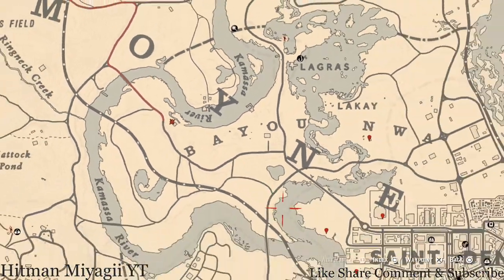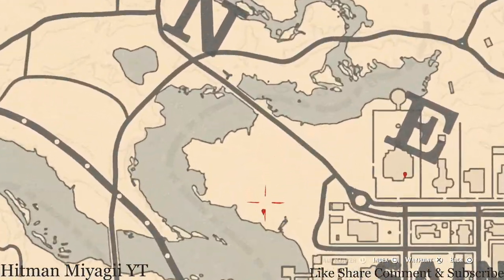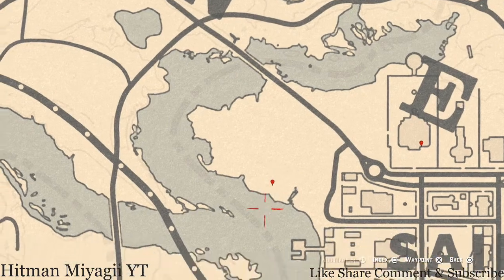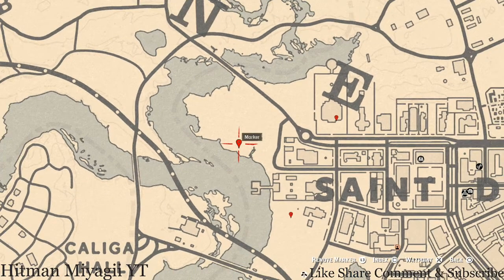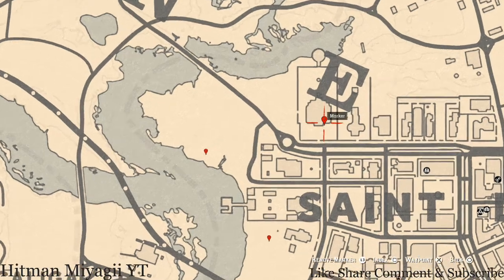Right here at this location you will get a bird egg — specifically a heron egg (H-E-R-O-N). It is in a tree, so shoot it down with a varmint rifle or a bow using a small game arrow.